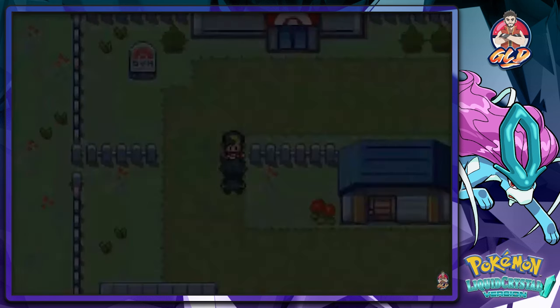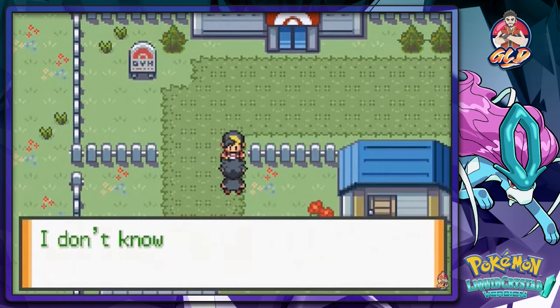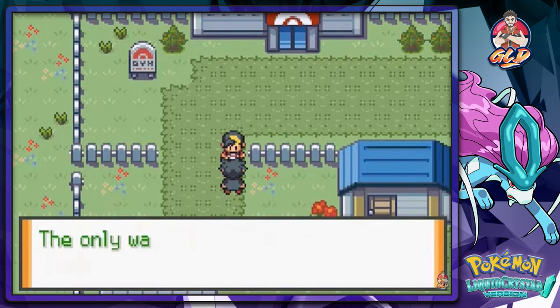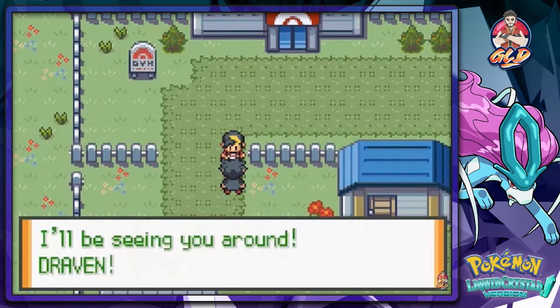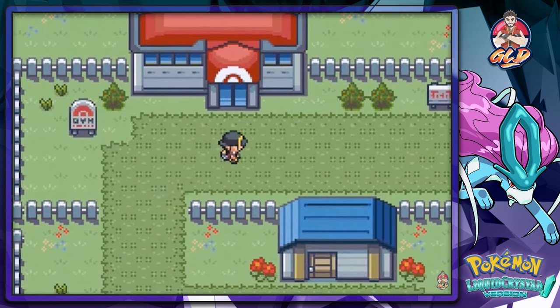Believe it buddy! He says it's logically impossible, doesn't know what else he could do to beat me. He says he'll train twice as hard and we'll meet again. I say — give them rare candies or something, that's probably the solution to everything.